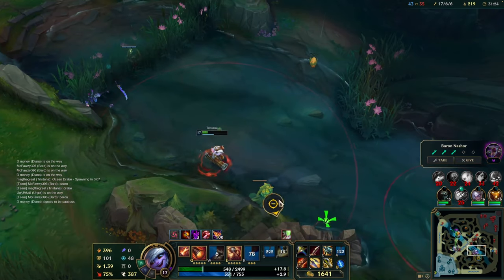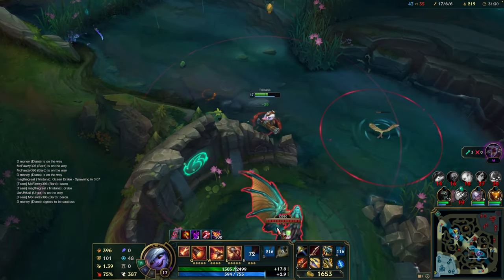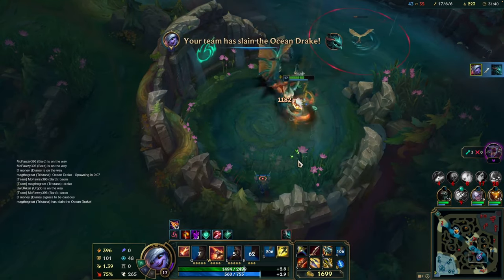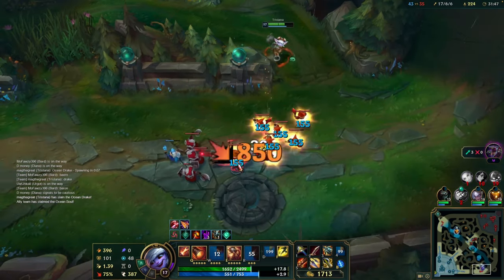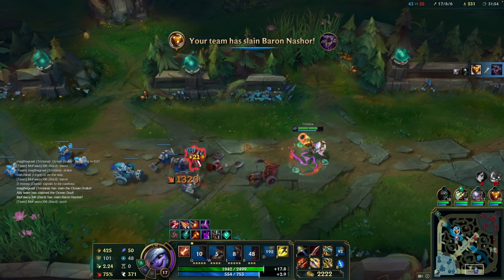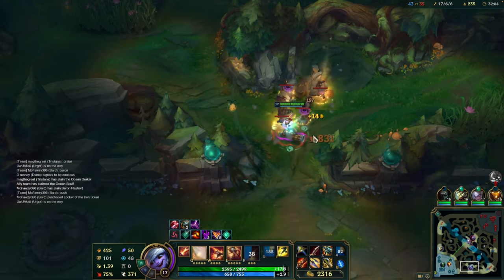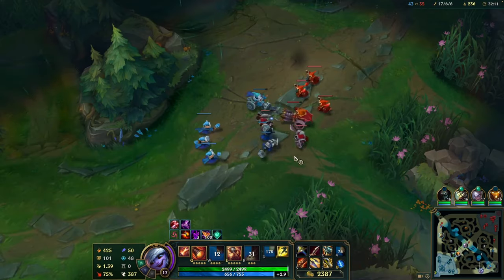Pretty nice — should be able to get Dragon here. I guess my Teemo is at Baron. Doing a lot of damage. Just kept the Buff wave here — we have Dragon Soul as well. 10 kills as well and level 17. We are just going to take jungle camps here as well to get more items. Just going to use Q here to explode them — just one more auto. So we can go bot here.